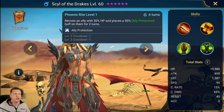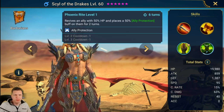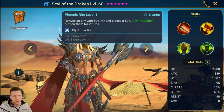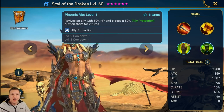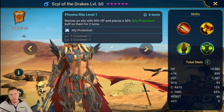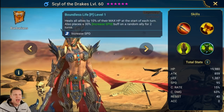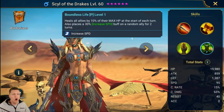Stuns are extremely good in the arena as well. For the A3, we've got: revives an ally with 50% HP and places a 50% Ally Protection buff on them for two turns. We can book that to a four-turn cooldown. So she's shaping up to have a nice blend of a decent A1 to lower speed, some AOE CC, and then some ally protection utility.